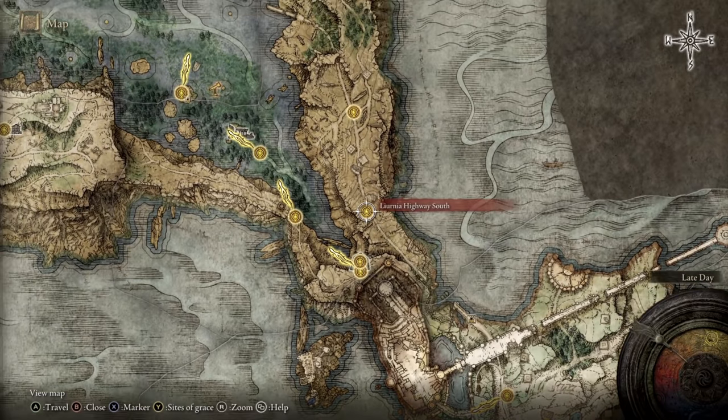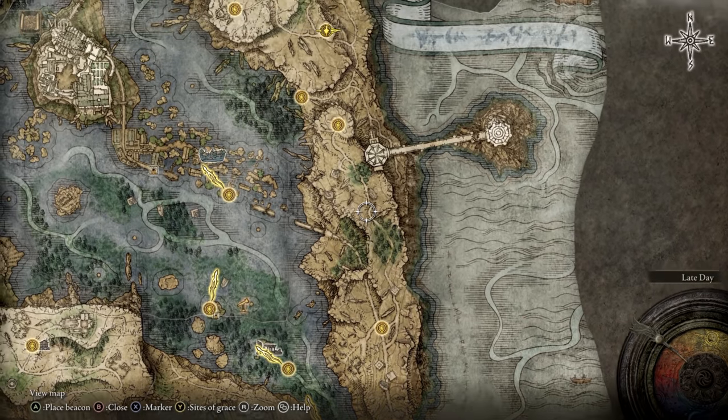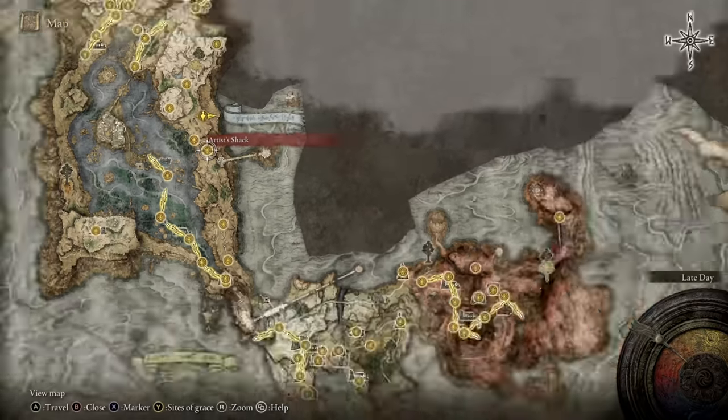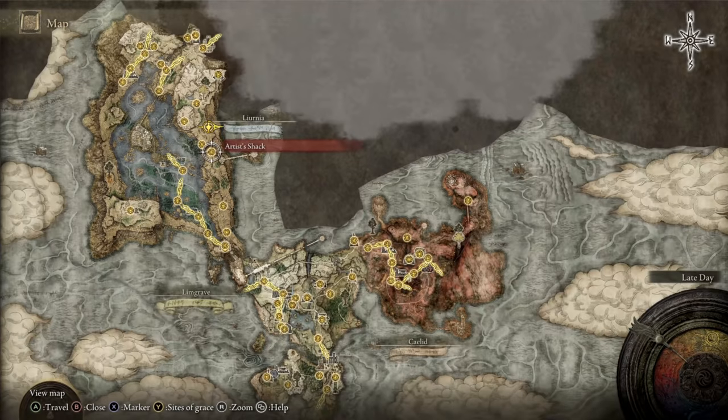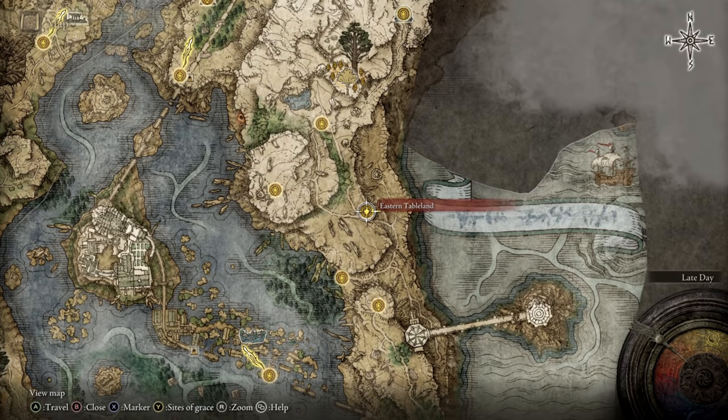As for the farming spot location, I'll show you how to get here step by step. You can skip ahead using the timestamps below. We'll be coming to this resting spot of grace north from the Artist Shack, just here at the Eastern Tableland. This is the farming spot location. Now I'll show you how to get here and unlock the map as you do so.